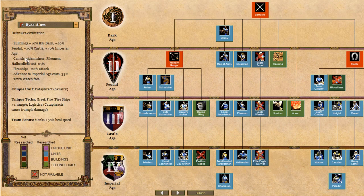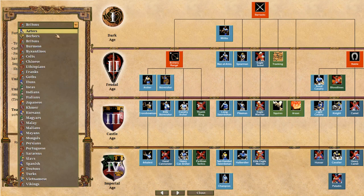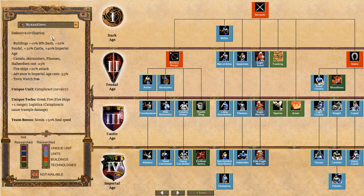I'm using the Byzantines because they don't have any special attributes for their villagers - they don't carry stuff faster or anything. I was going to use Britons but their shepherds are 25% faster, so what I show might be a little different. For Byzantines they're kind of neutral on that, so depending on your civilization it might go a little differently.